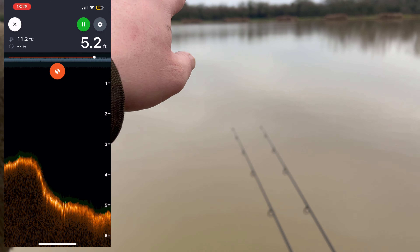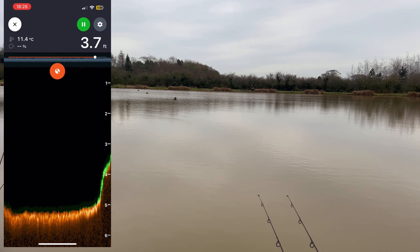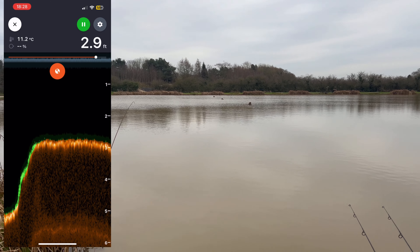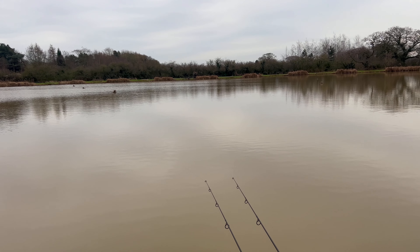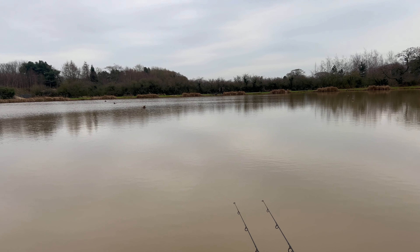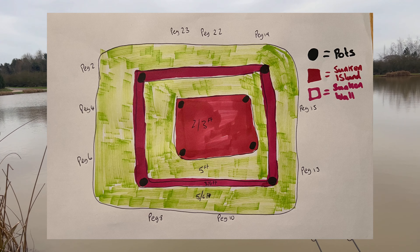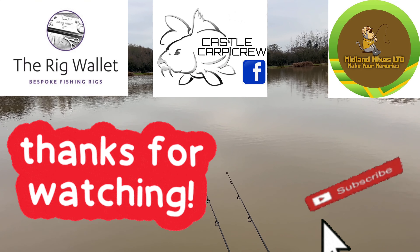As soon as you come to the wall, as you can see on the left, it goes up to about three and a half foot and it's about a meter wide. On the other side it drops down to five foot, but then as soon as you come up to the island, which is right in the middle, it becomes two and a half to three foot deep — very shallow. This has been put in place so people know their boundaries and it stops people casting into other people's waters. It's a trial and error at the minute, and only time will tell how it works out.